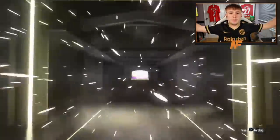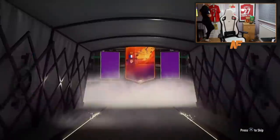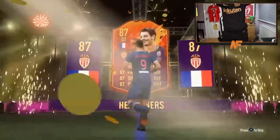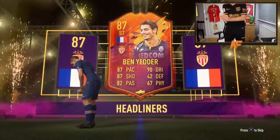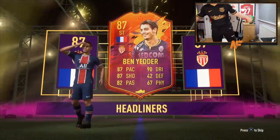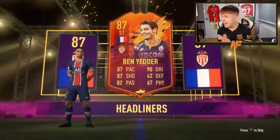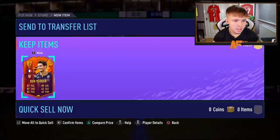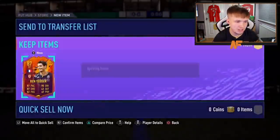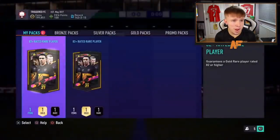EA Sports walkout! Finally — headliners! Come on... French player... oh my God, it's a headliner! Ben Yedda with a banana! Oh, let's go, let's go! That is beautiful — his snapshot animation as well. Oh, disgusting in the best way! That is a massive dub. After that, though, back to non-boards.